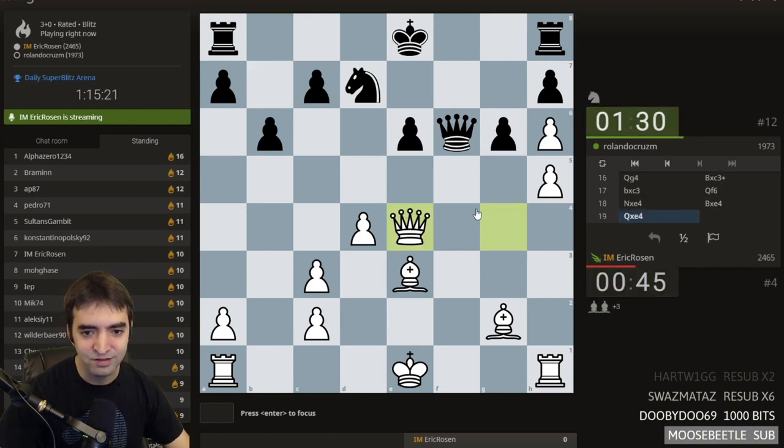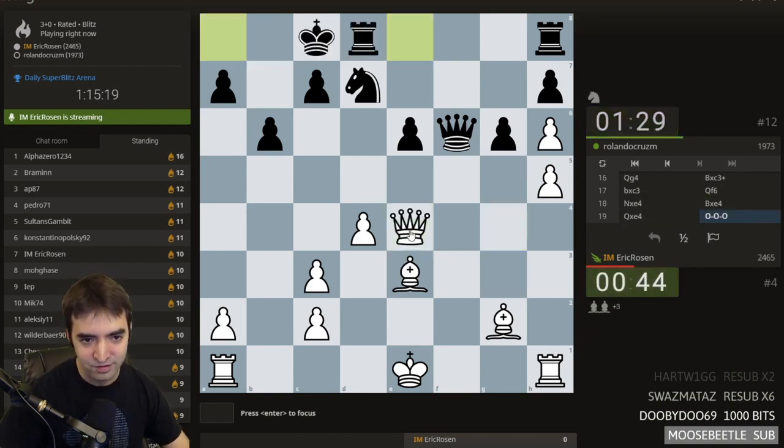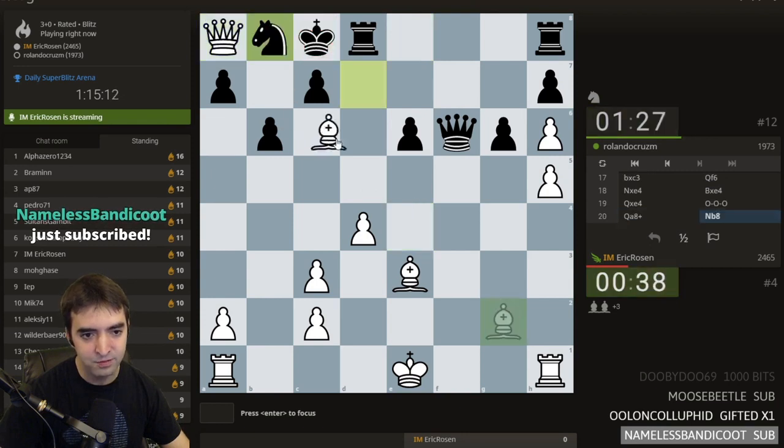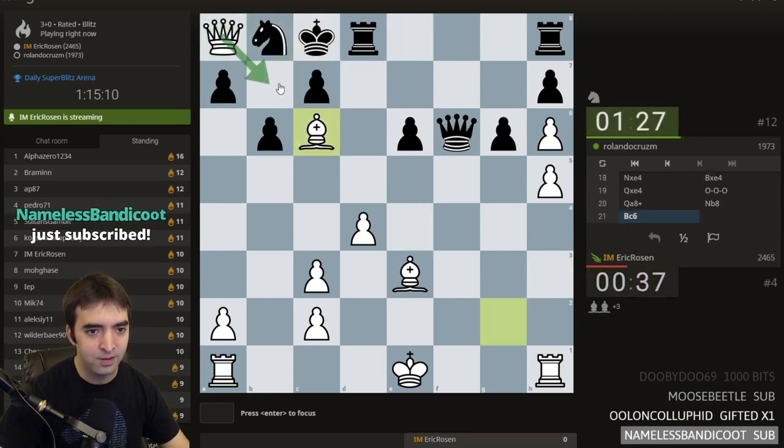I'm just up a minor piece, and it's almost mate — it's really close to mate. I think the most efficient way is Bc6 here, threatening mate in 1, and I can't take because it's pinned.